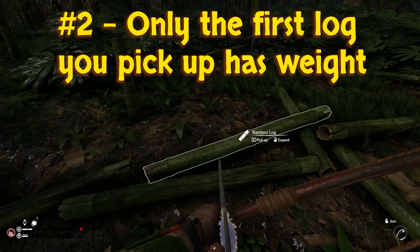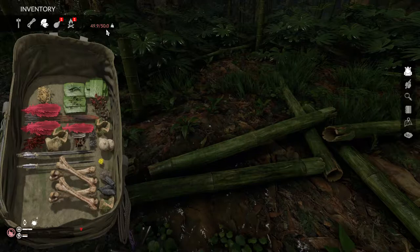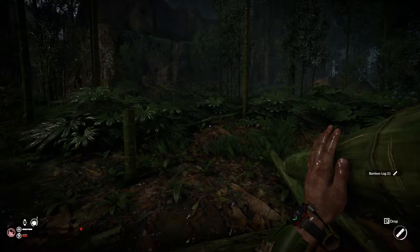Moving on to our second tip: only the first log you pick up has weight. If you pick up a log and notice you are moving like a slug, just drop enough gear that you can carry one log comfortably. After that, any additional logs are weight free.